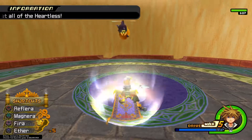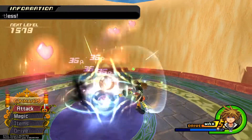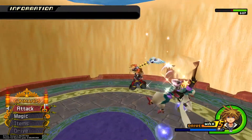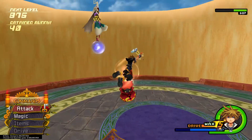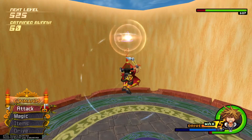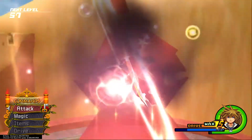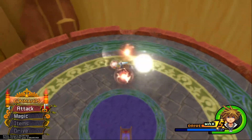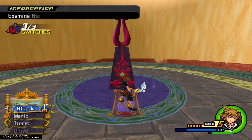We'll be stuck in another forced battle again — just make quick use of Magnet. The big Nocturnes are rather annoying; they cast a lot of fire spells and it messes you up. Try to dispatch them quickly.